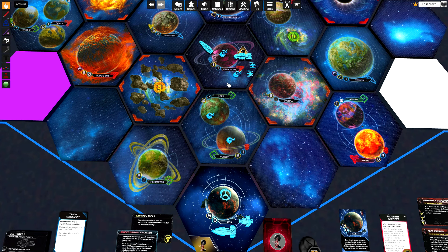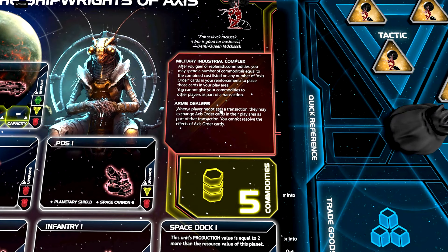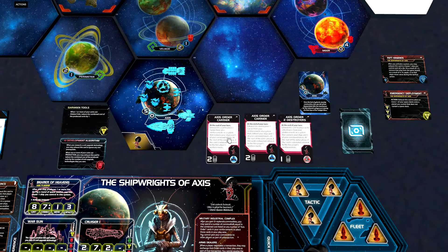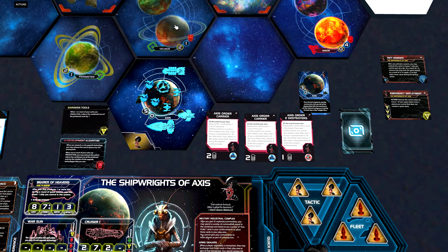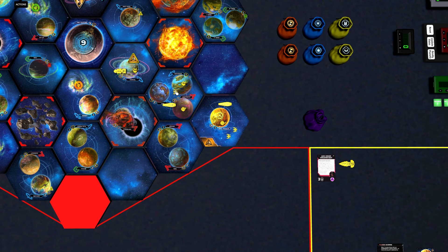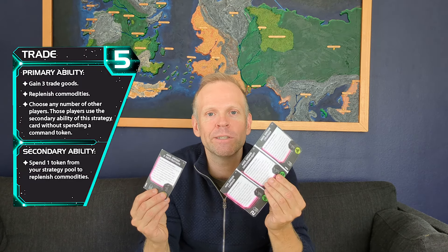There is also another faction ability called Arms Dealers. When a player negotiates a transaction, they may exchange Axis order cards in their play area as part of that transaction, but they cannot resolve the effects of those Axis order cards. So instead of trading commodities, we can trade Axis orders. I think we can fairly easily sell a carrier Axis order for two trade goods, or possibly more, since the recipient gets to place units somewhere in the galaxy outside systems with our space docks. Trade and commodities are extremely important for the Shipwrights of Axis — we need to take the trade strategy card as often as possible, and if someone else takes it, negotiate a transaction to get replenished anyway, because we want these Axis orders in play.